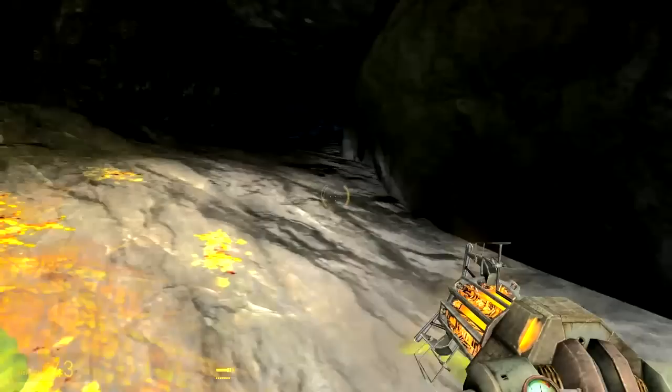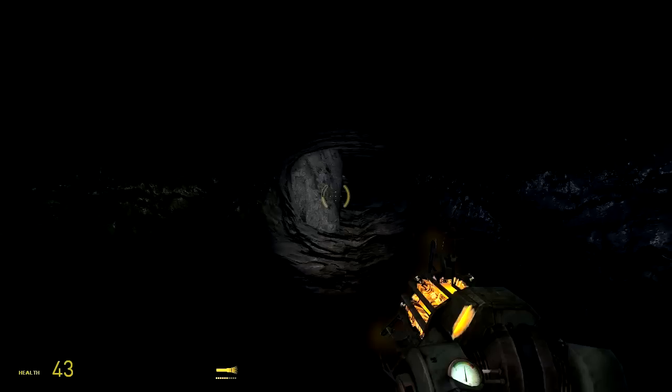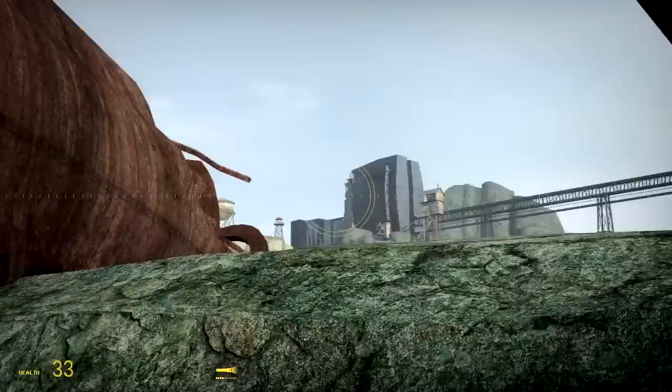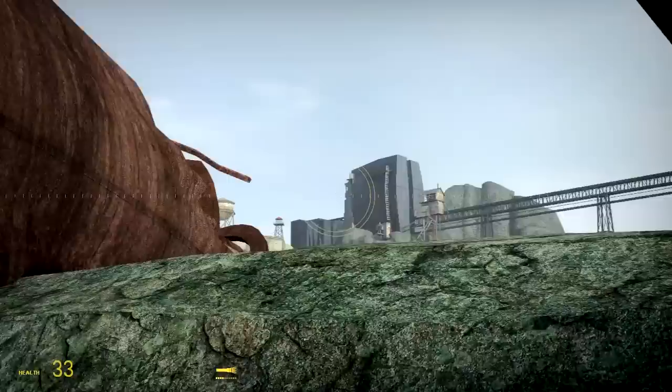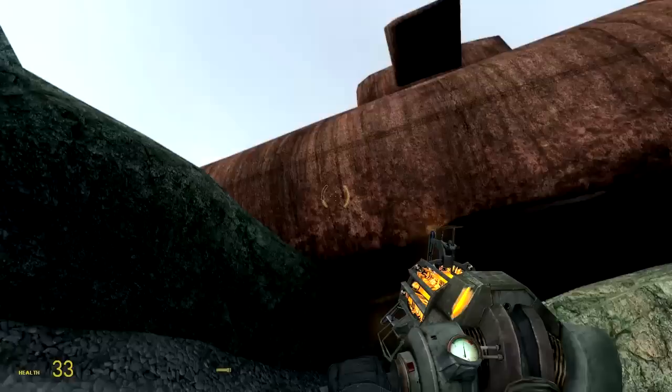I like the fact that we're using the antlion grubs to get health back rather than having health kits and armor pickups all around the environment. One of the themes of the map is that you're in the middle of nowhere in this dried up seabed. The author does a really nice job of making you feel like you literally are in the middle of nowhere — just this depot out in a complete wasteland with literally nothing to help you here.